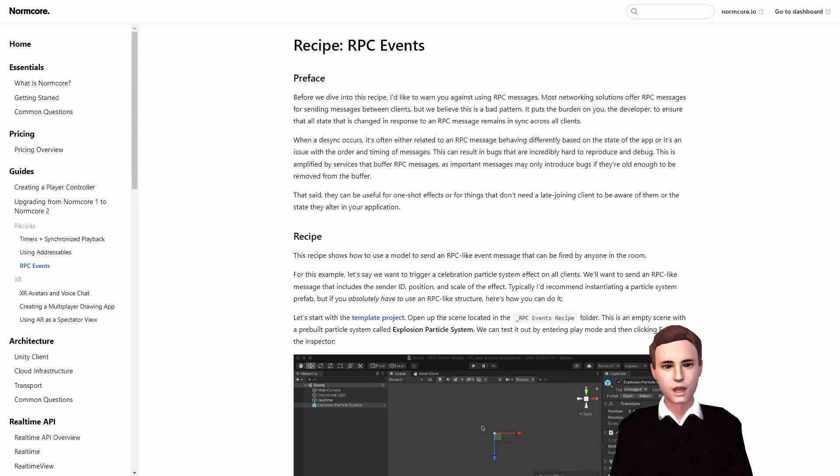In this tutorial we will use a reliable RPC, since we want to make sure that when a player changes their name, everyone gets an update and is able to see the new name correctly. It's important to note that RPCs should be used with caution, as they can potentially impact performance if used excessively or incorrectly. Also, there could be problems with the order or timing of the message which could introduce bugs that are difficult to debug or reproduce. Therefore, Normcore themselves generally discourages the use of RPCs.